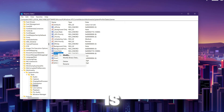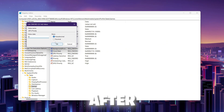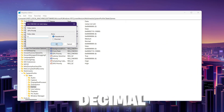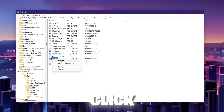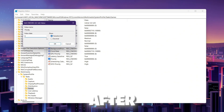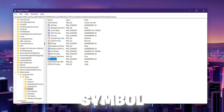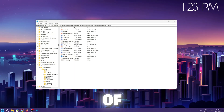Inside the Games folder, find 'GPU Priority.' Right-click, go to Modify, set the value data to 8, set the base to Hexadecimal, and hit OK. Next, find the 'Priority' registry key, right-click, go to Modify, set the value to 6, set the base to Hexadecimal, hit OK, and save the settings.